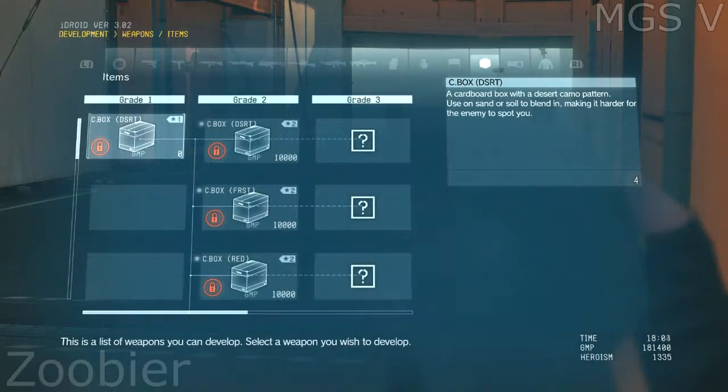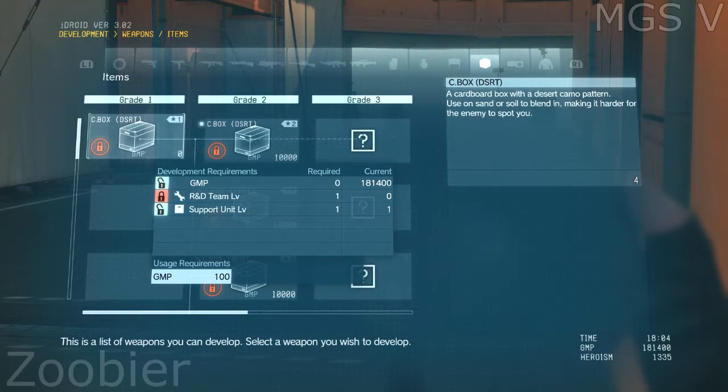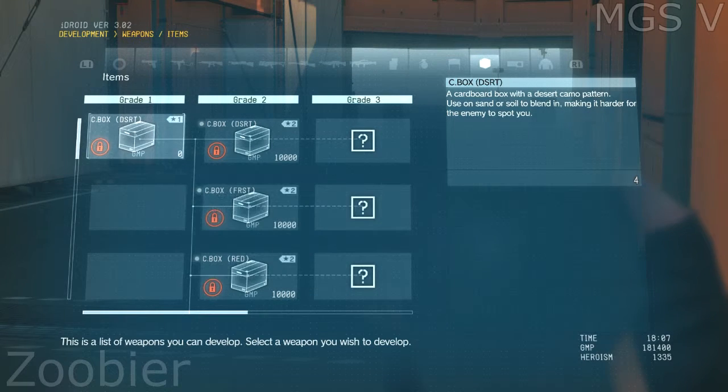Please specify a project. The R&D team's development list — see the item called cardboard box? Didn't seem much use to me, but Miller was adamant that you'd want it on the list. The last word in infiltration technology, or so he said. In any case, we don't have the manpower to develop it just yet. We need more staff on the team. Go extract a few more people.